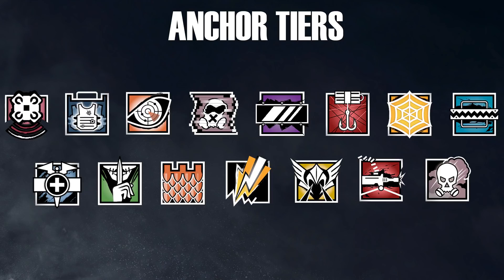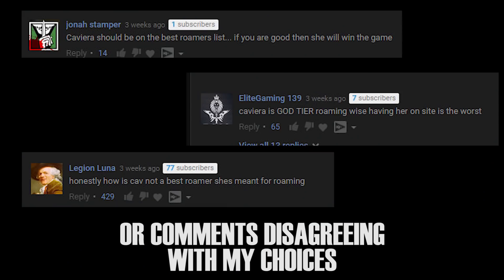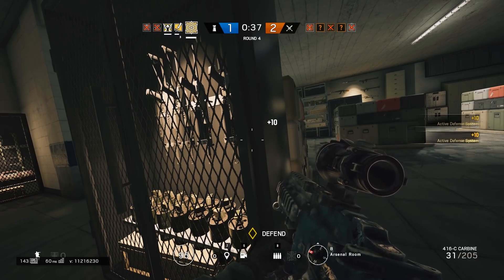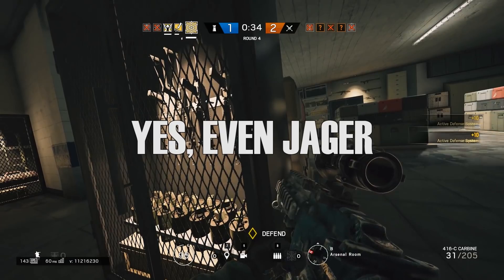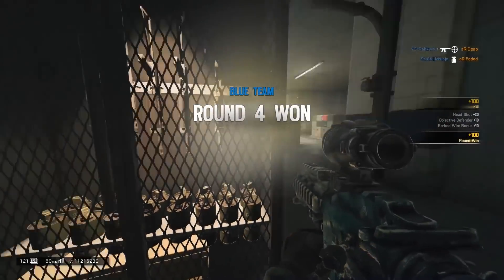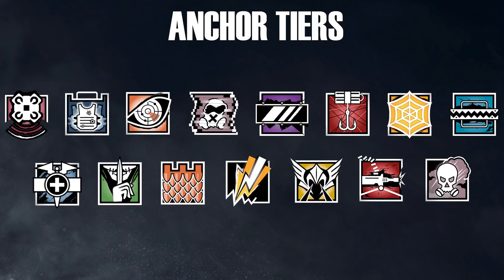Now we're going to move on to the operator tier system. Keep in mind that this tier system is designed for PC players. There's not too much of a discrepancy between PC and console, but there are usually one or two operators that can be shifted around. This is something that's brought up by a lot of people in the comments, and I understand that, but keep in mind this is coming from a PC player. Realistically, anyone can camp on site as an anchor with only one exception — just because I classify one operator as a low-tier anchor does not mean they can't camp on site, it's just that they're much better suited for other stuff.